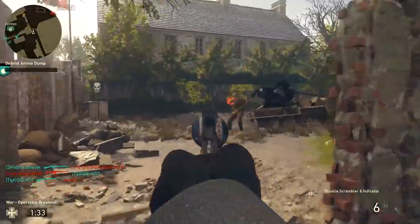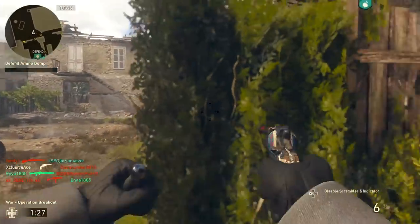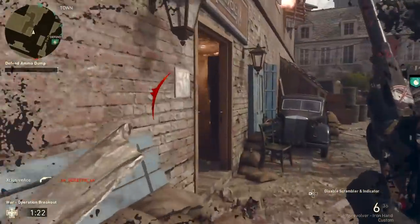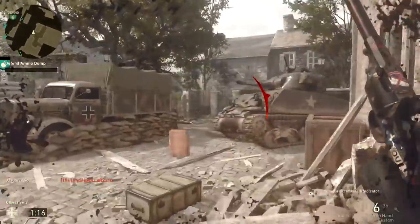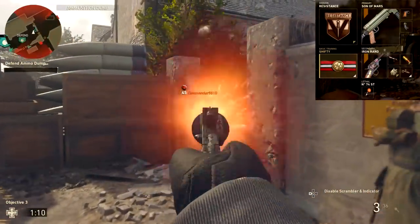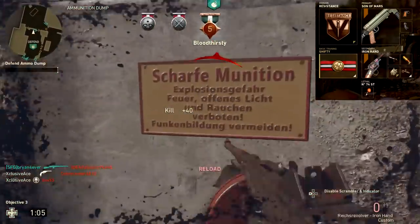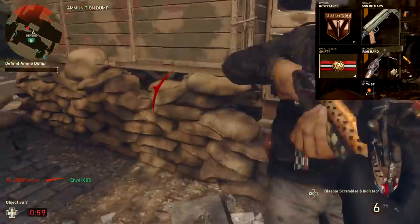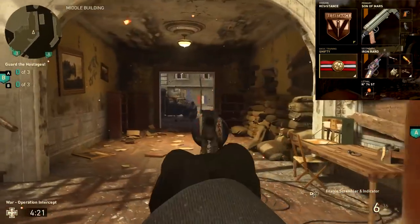Moving on to my favorite attachments — just like with the Enfield Number 2, there aren't very many attachment choices for this pistol, so I have the exact same preferred attachments: steady aim, high caliber, and advanced rifling. For an example class, I really feel like you have to use Shifty with this gun. So we've got the Resistance Division, our primary doesn't really matter since we'll be going pistol only — I'd recommend an SMG — with Shifty as our basic training, steady aim, high caliber, advanced rifling, and a sticky grenade as our lethal.